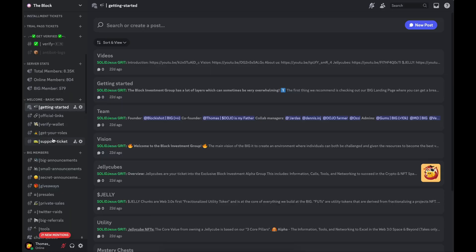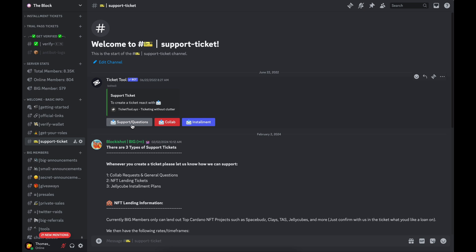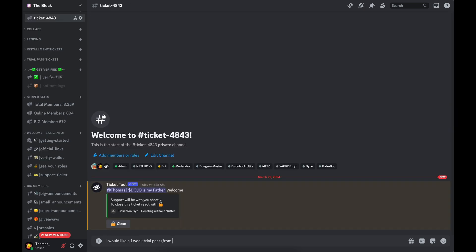The very last note: if you're looking for an alpha group or a way to keep up with all this information and news happening in the space, feel free to join our Discord in the description. Open a support ticket and say you'd like a trial pass — we'll give you a free trial pass to check out our Discord, where we're covering all these different plays and opportunities pretty early. That pretty much wraps up this video — hope y'all enjoyed it and I'll catch y'all in the next one.